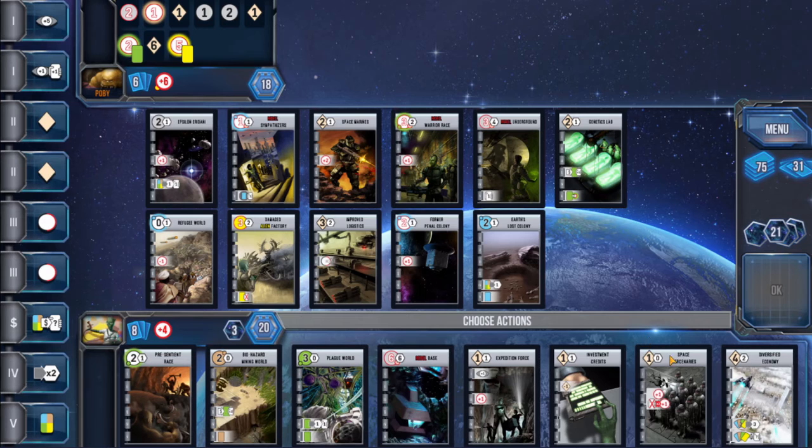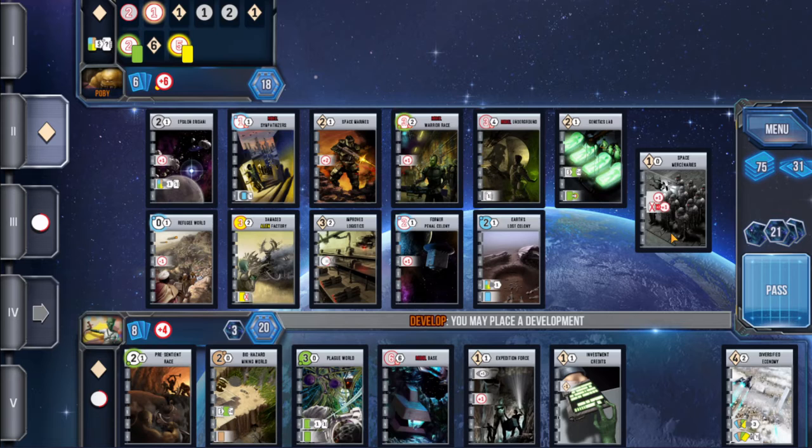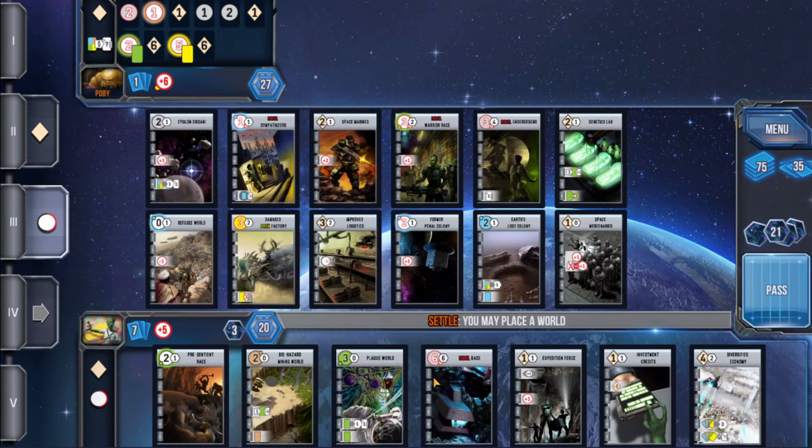I think here I'm probably going to go Space Marines and discard one card to get around it. If we go develop and settle we should be able to get the Rebel Base out. He's gone develop and trade — I'm afraid he's going to get a pretty high-scoring card. Yeah, I think this is going to be the highest. That hurts. He's won it.